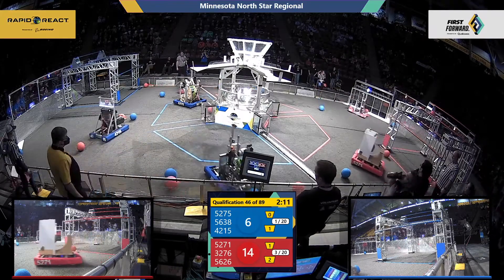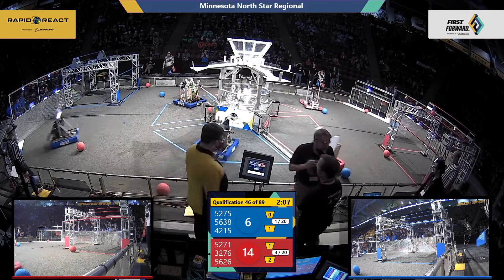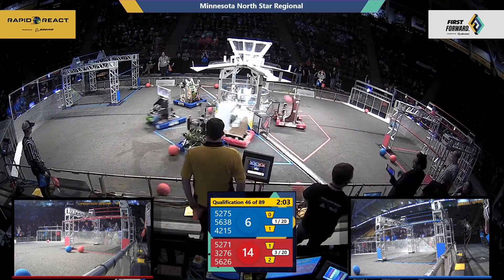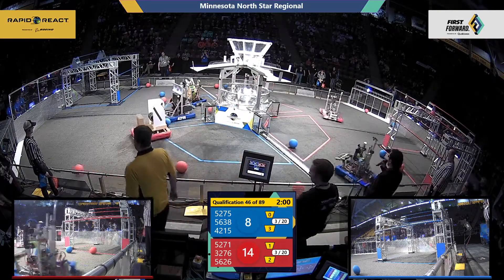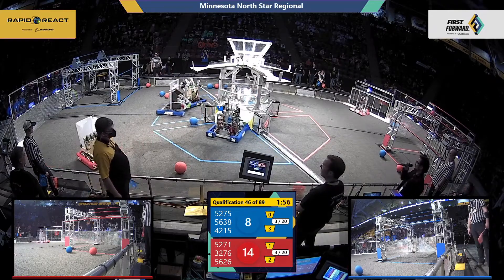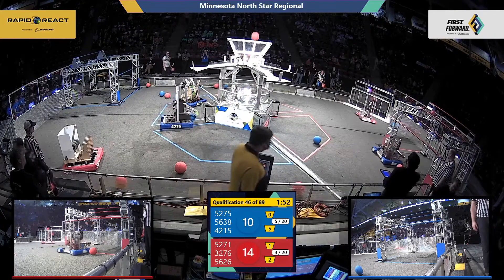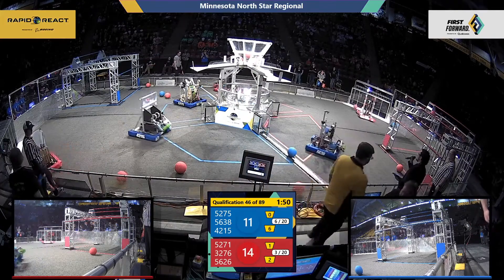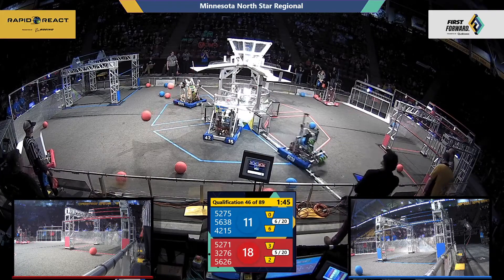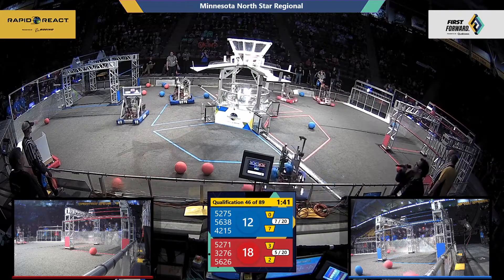Red starts out the match with a small lead. Let's see how blue responds. LQPP Robotics getting some cargo into that lower hub for blue. And it looks like we've got Open Circuits trying to play some defense over on the blue side of the field. Terminals are where robots can get cargo from their human players — they can push it through the bottom of the terminal and then their human players can put it back onto their robot from the top.